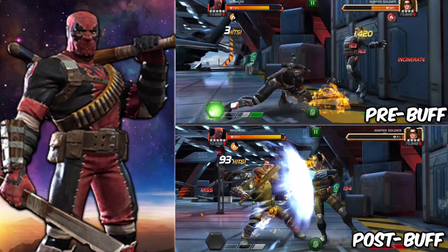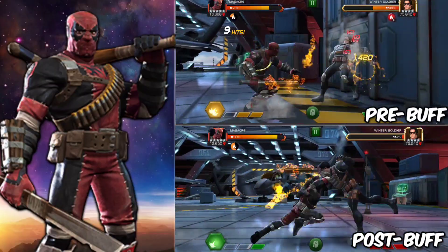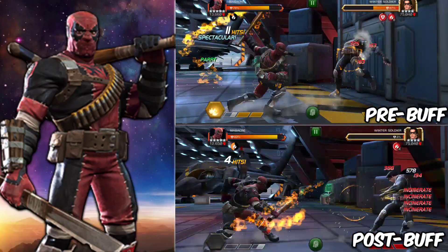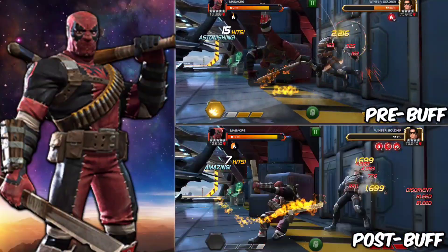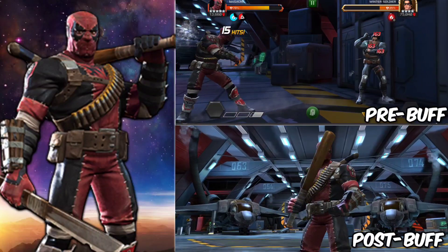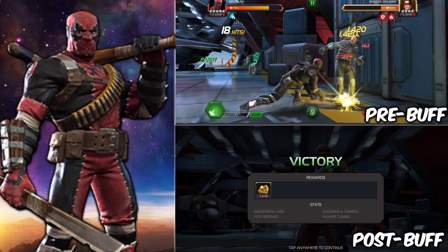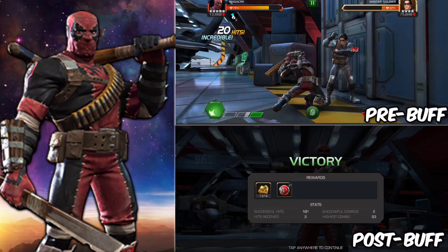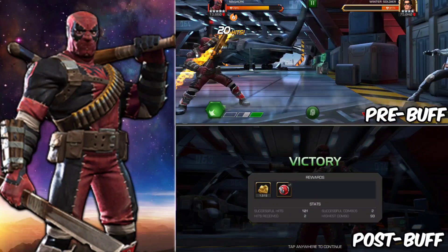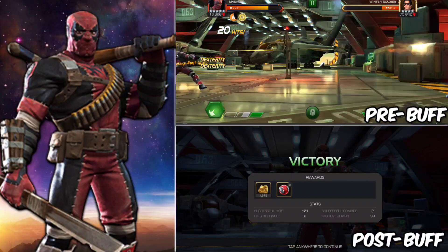Now that the beta is working I can take these characters up. The pre-buff recordings were done at rank 5 five-star and rank 2 six-star, and of course I don't have them all ranked up on the live server — I did take up Angela though. Let me know if you want to see this for other characters. Also, I heard that Hood is getting his hex seal back on the SP2, which is huge — great news, and it's just really nice the communication we have going right now between Kabam and the community.